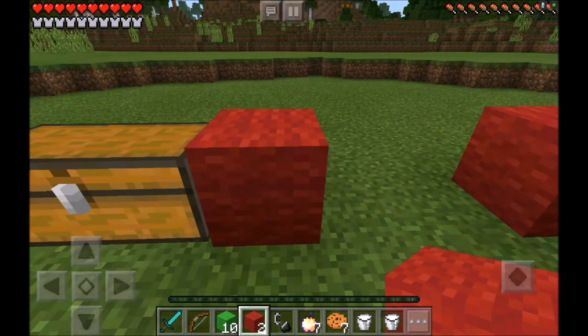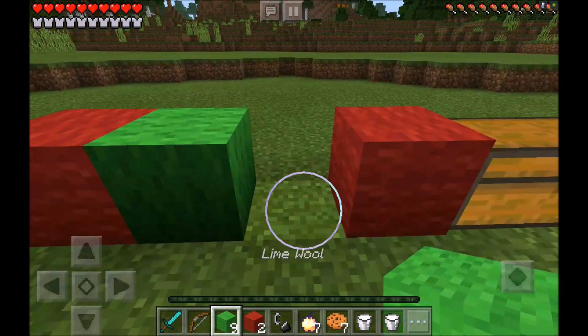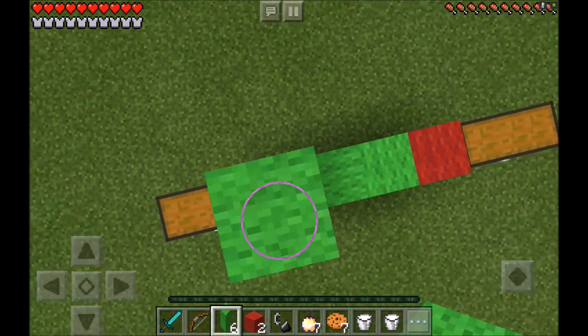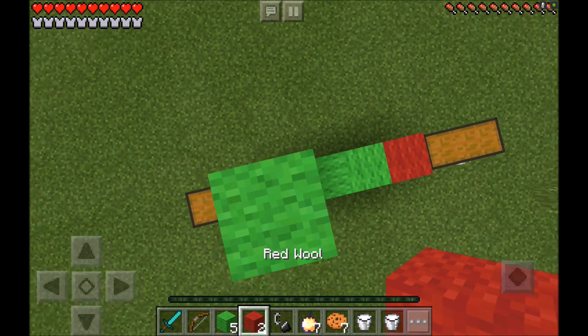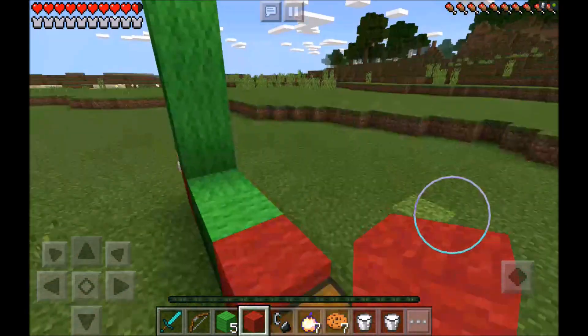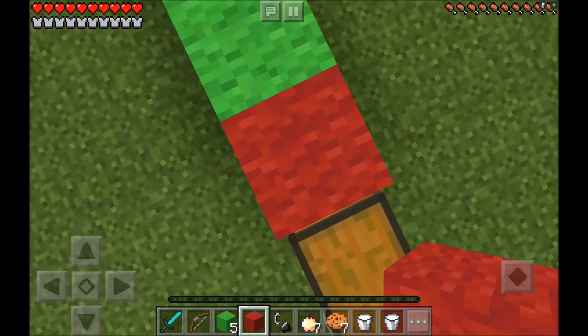How you actually make this frame is you want to put one red wool on one side, one red wool on the other, then two lime wools in the middle, then three lime wools on this side — one, two, three — and then one red wool on top. Boom. Then you just want to jump on down and do the exact same thing on the other side.